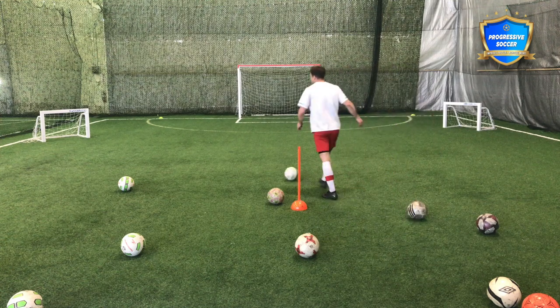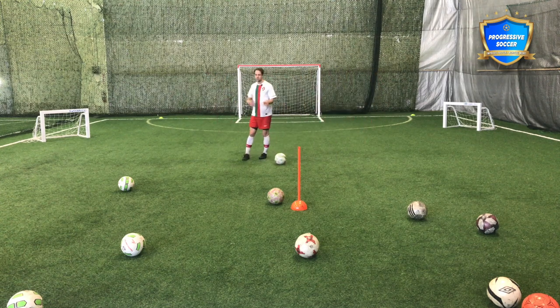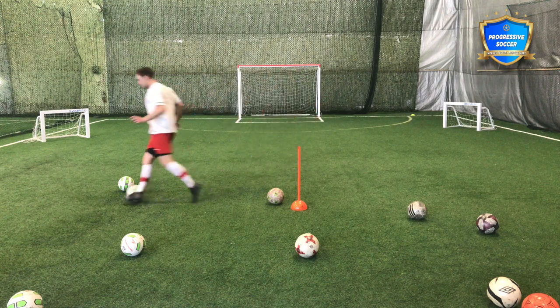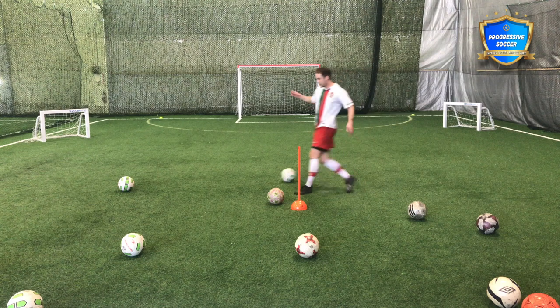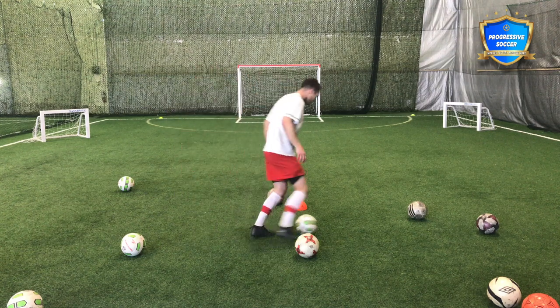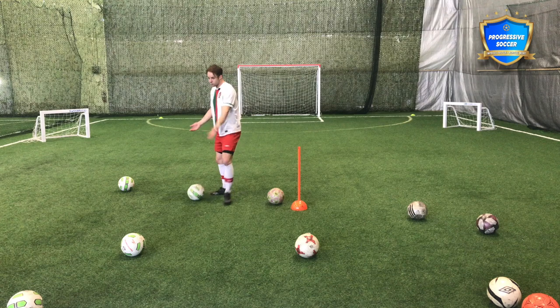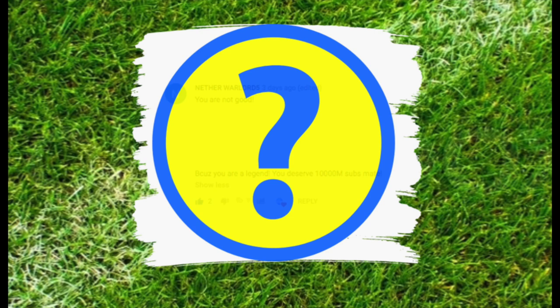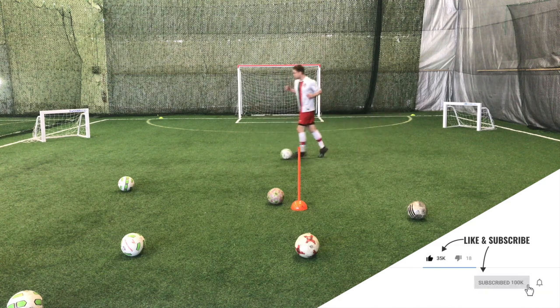Number one is dribbling with the head up. Keep in control of the ball with your head up so when you do have the ball, you can actually make decisions at the right time. If I'm always dribbling and I have to look at the ball, I don't know where the defenders are, I'm going to get tackled, I don't know where my teammates are, I can't play them a pass if they're open. I'm going to lose possession and not create chances.